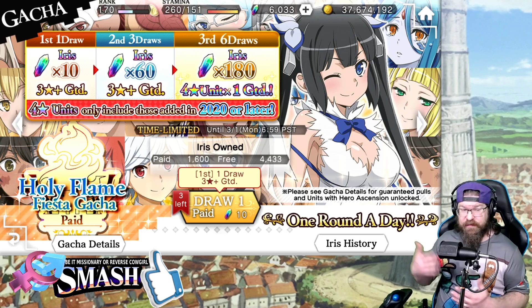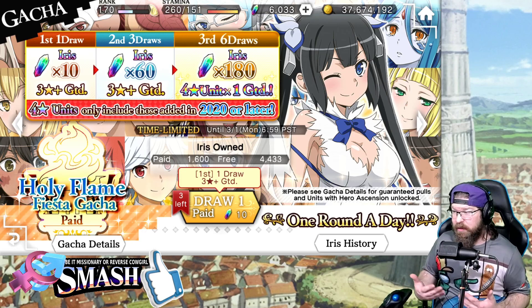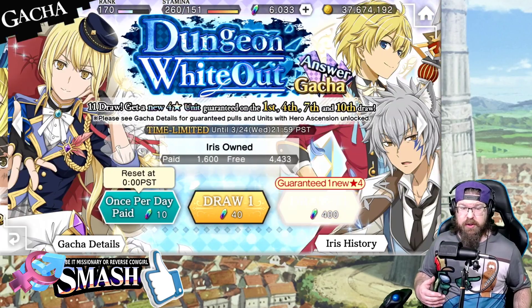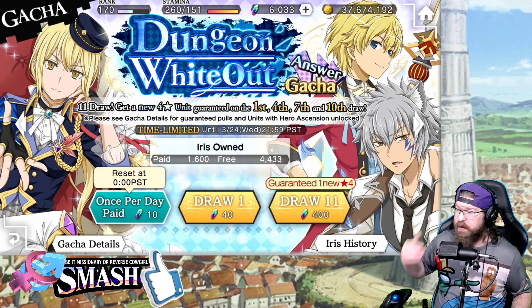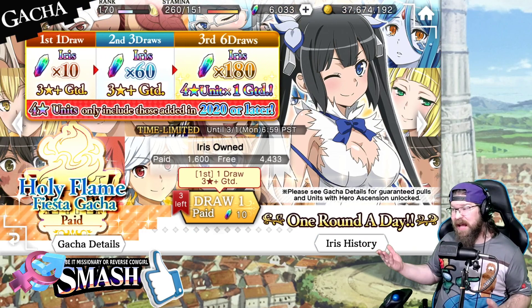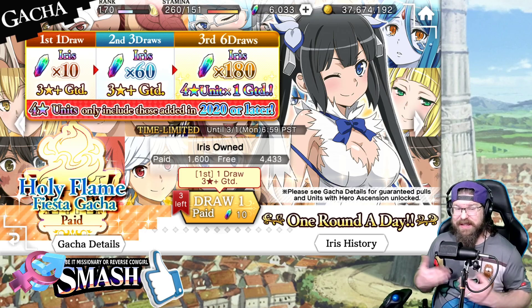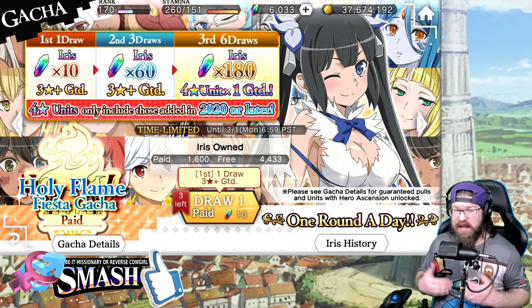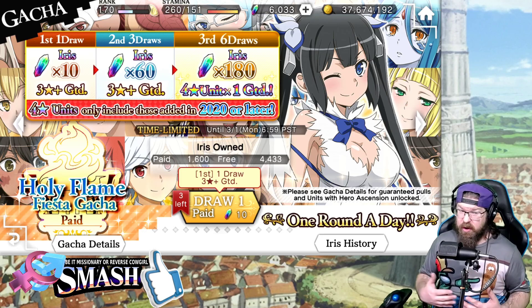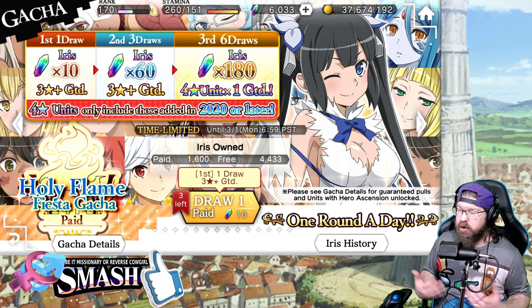But if you do the math on this, the first pull is guaranteed 3-star and it's only 10 iris — literally just like going to one of these banners and doing the once-per-day paid pull there. Except this one is 3-star guaranteed, and that other one is not guaranteed to be anything. The second pull is 60 iris. You're going to draw 3 units and it's going to be 3-star guaranteed. You could still get a 4-star, but it's only 3-star guaranteed.